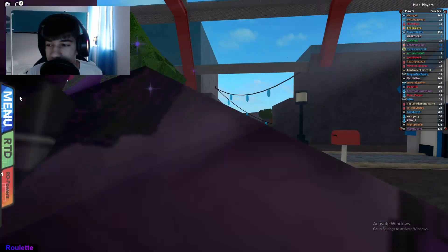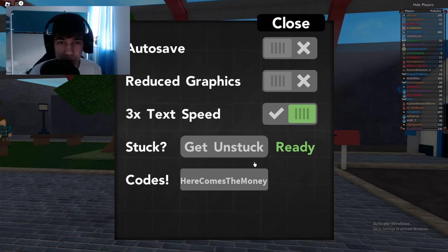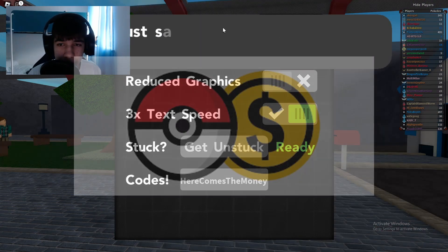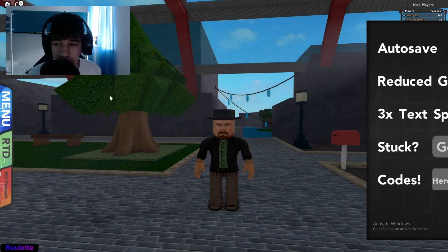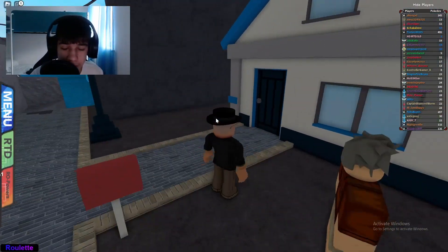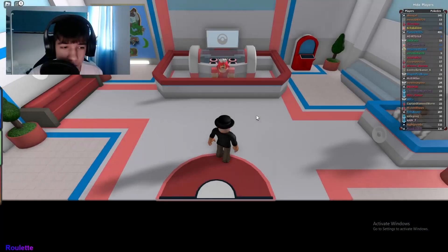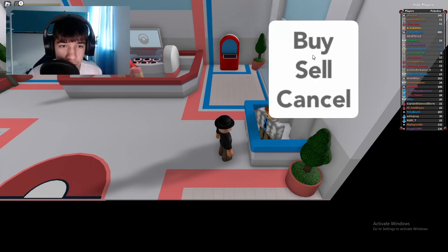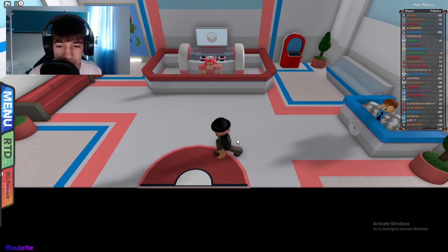The next code is 'here comes the money' - this gives you 50,000 cash in-game and you need four gym badges. Code redeemed. To prove it works, we'll go to the Pokemon Center and check our balance - we now have 100,000 since I already had 50,000. That means I can go buy a mega stone, which is nice.